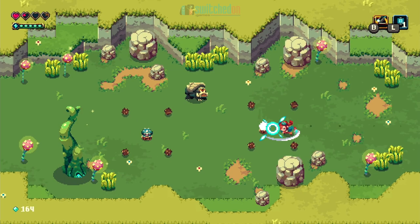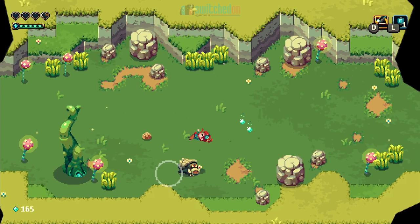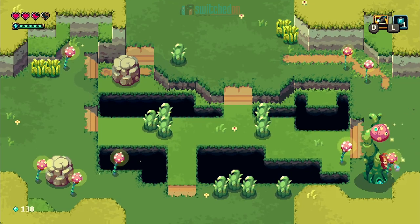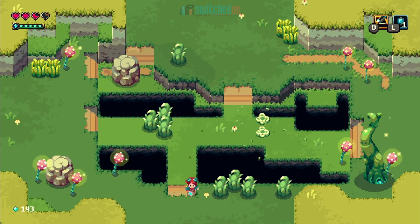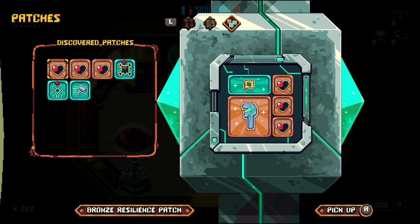Ada has a wrench that she can use as a basic attack, and holding down the attack button will produce a hammer that can be powered up before striking a foe. There are also trees that when hit release pods that mostly contain Sparklight but may also drop a few useful consumable items such as speed up and health regenerating items.